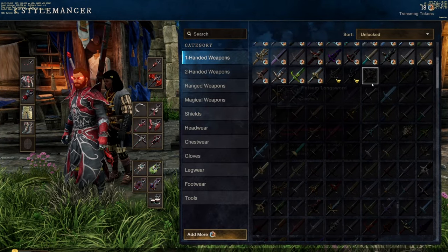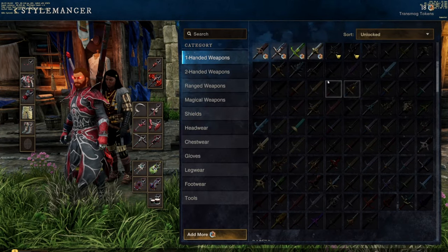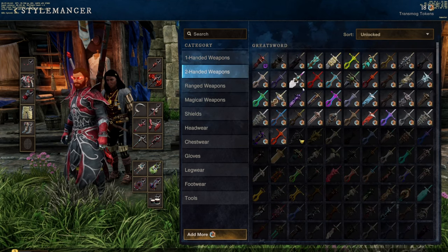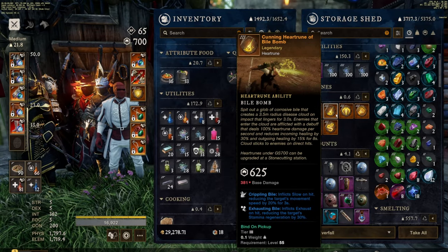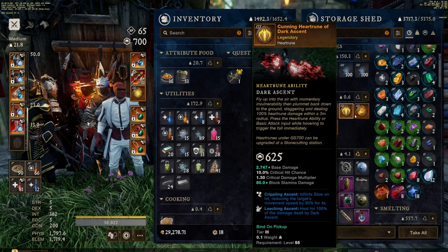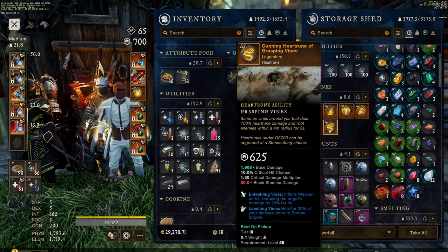Since we're talking about transmog, fill out all of your transmog. Go around and just get all of the pieces — all the armor, all the gear, just get everything that you can. Another thing players can do is go around and get all of the heart room. This is something you can do if you want to switch up your build a little bit, have some fun, and switch up your ultimate.